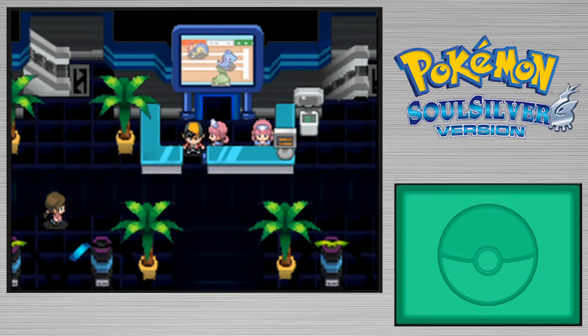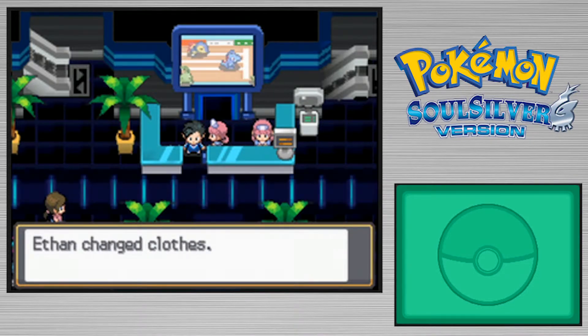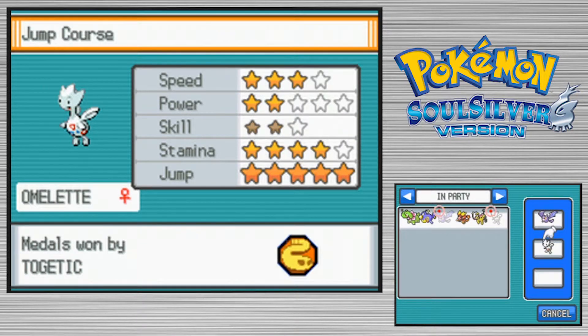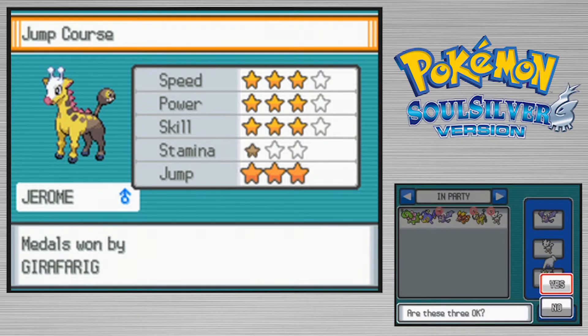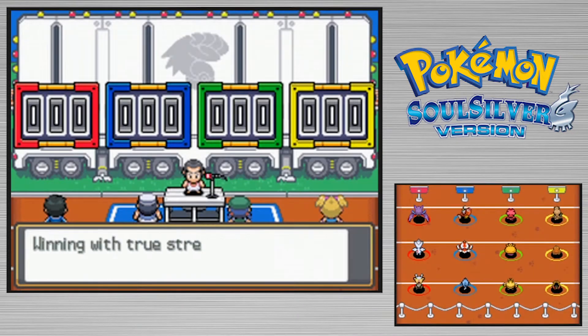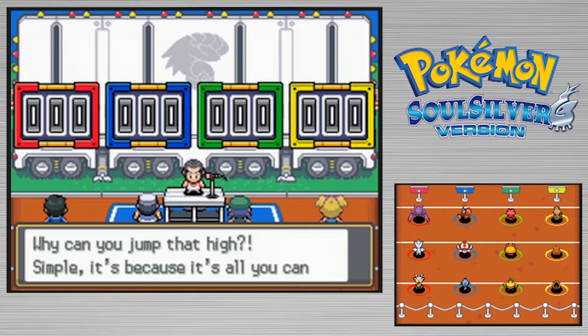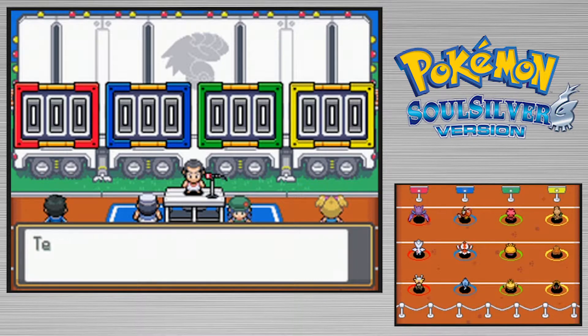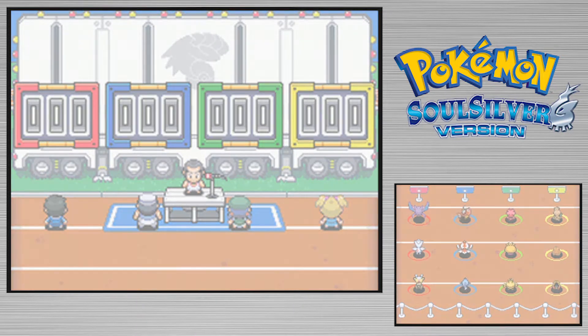We've got two Pokemon who are really, really good at jumping, given that they're both flying type. That kind of makes sense. So we're gonna be bringing in Shade, Omelette, and Jerome. Let's Pokéathlon!